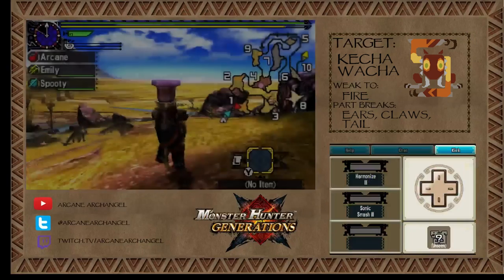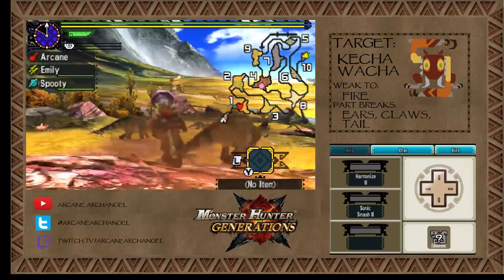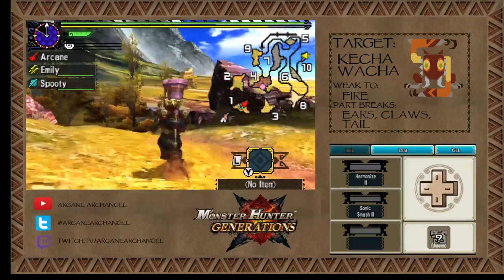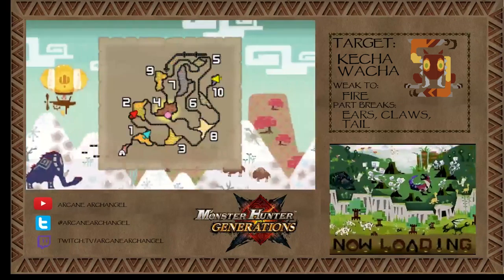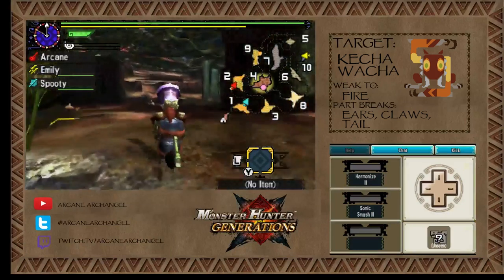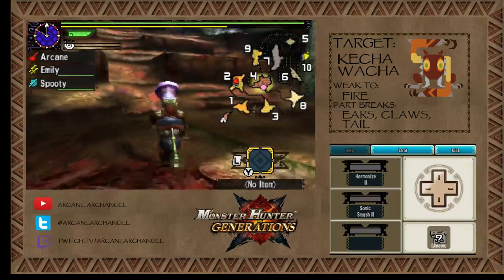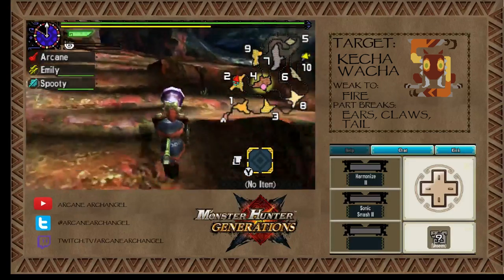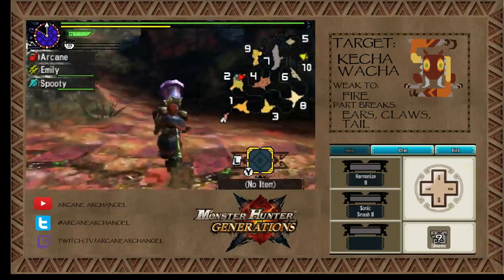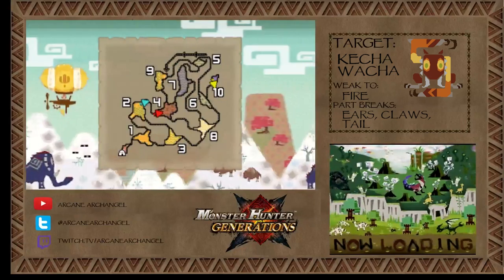Oh, you got the secret area! On high rank quests they can start you in a random location, as you might have noticed. I've always started in the base because I've just been lucky. But there is a secret area it will spawn you in where you can get items — usually ores, bugs, and a gathering spot which gets talismans, which are unusual and hard to get. What if you eat for Feline Explorer? You can get there a lot — guaranteed. It's a food skill.